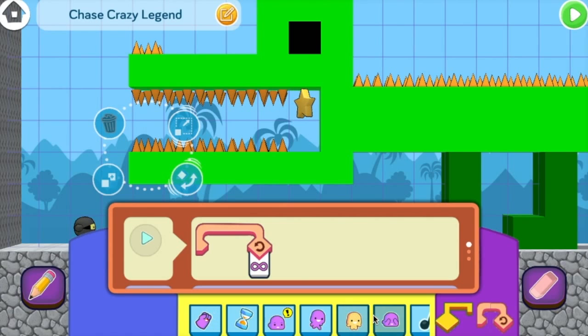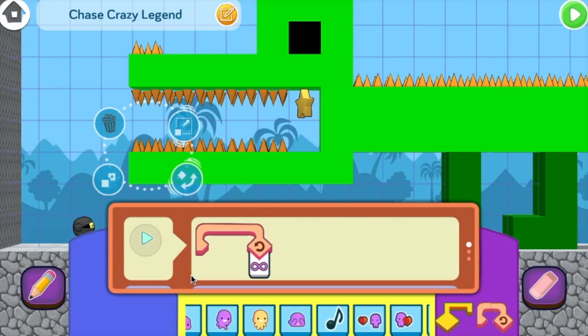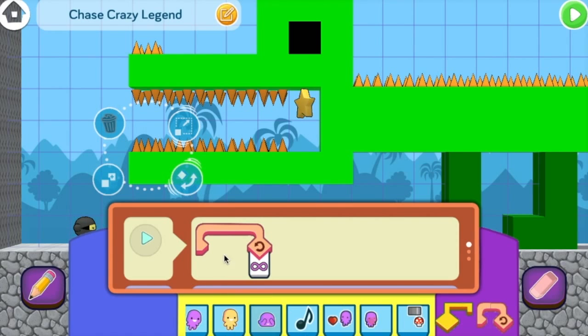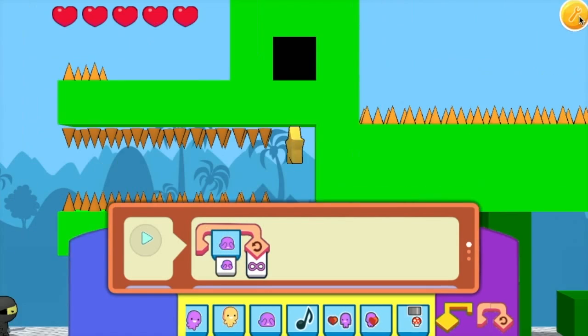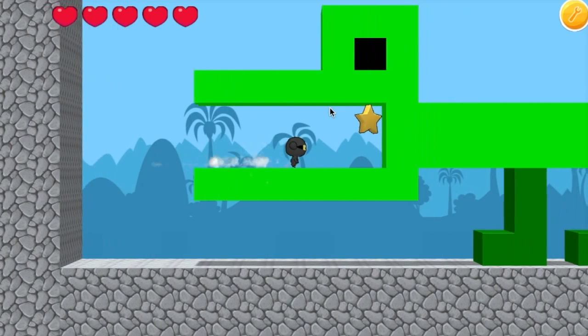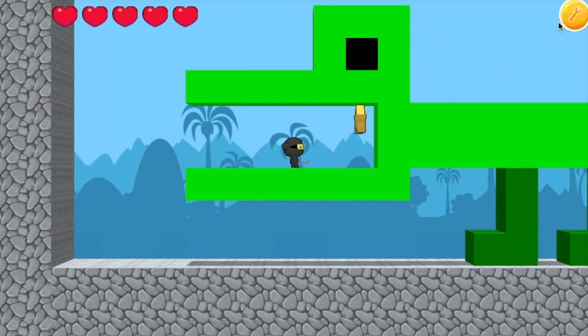When you have a loop with an infinity sign — that's the little sideways figure 8 there — it means that the loop will continue until the end of the level. Now, we can add the hide command right here. You'll see that this is going to make the teeth hide. Hmm, that's too easy now. We need the teeth to come back.